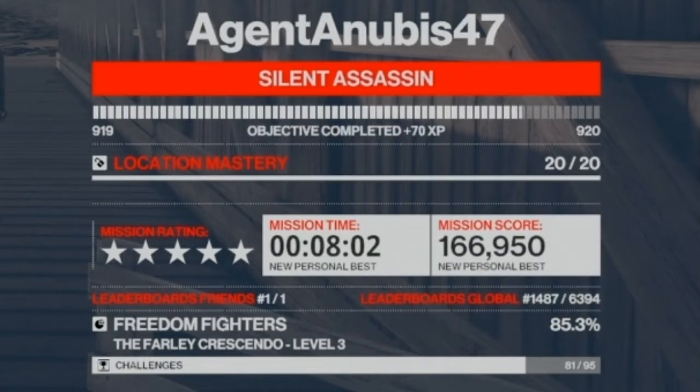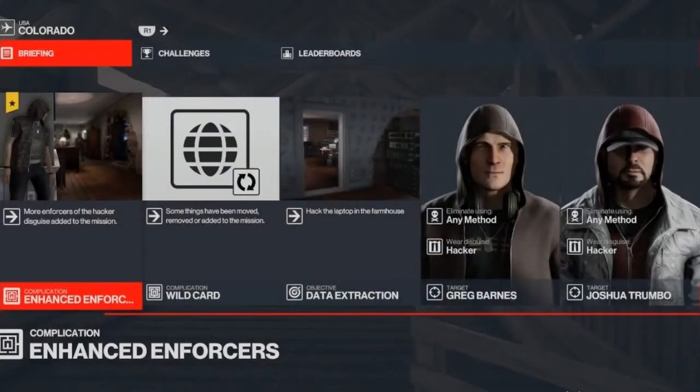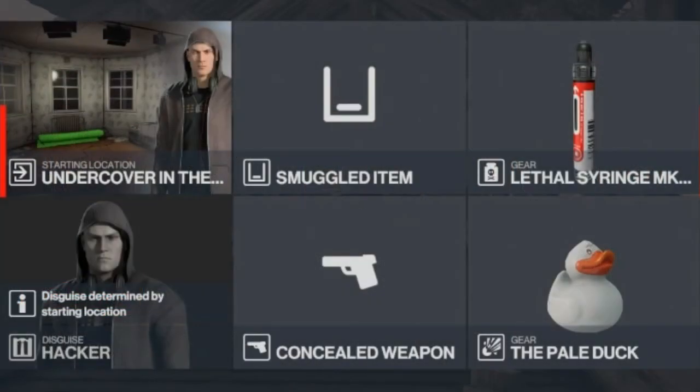Moving on to the fourth level, we now have more enforcers to the hacker disguise, so we are going to have to be somewhat more cautious. Luckily, we don't need to bring anything else with us - we can use the exact same loadout: the lethal syringe and the remote explosive.